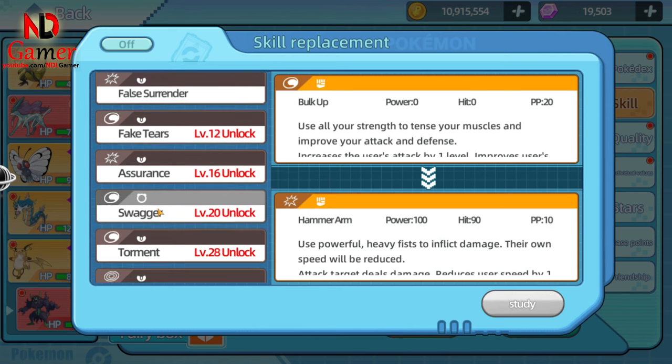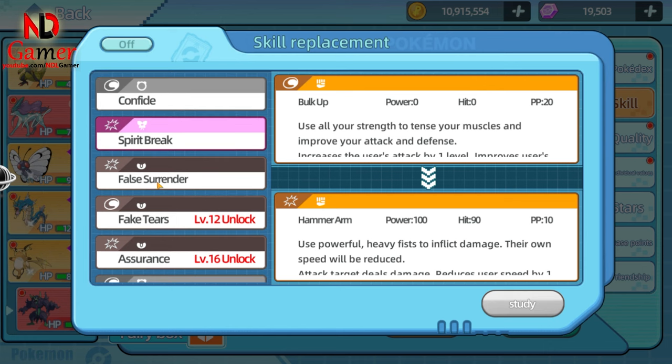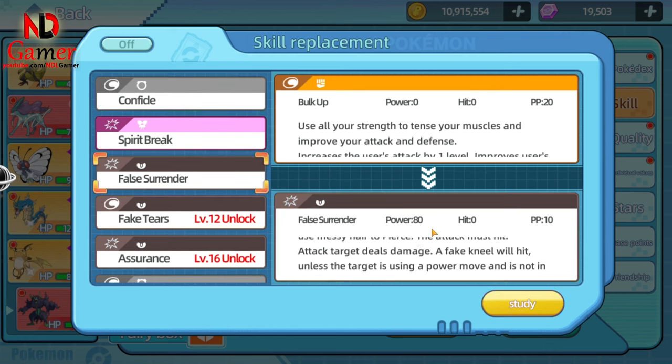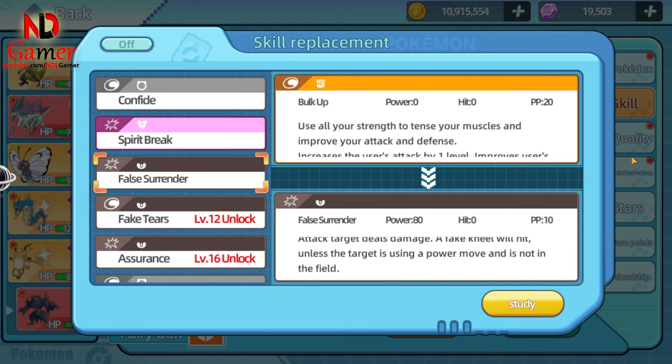Another option is False Surrender, which has high damage and always hits the target, even if your accuracy is lowered. In my opinion, this Pokémon isn't particularly strong at the moment, but in battles where everyone is maxed out, I think it could be fairly decent.